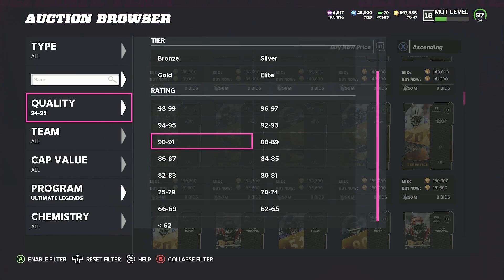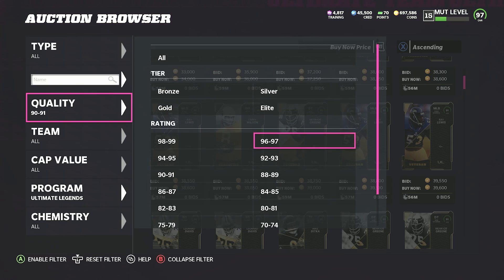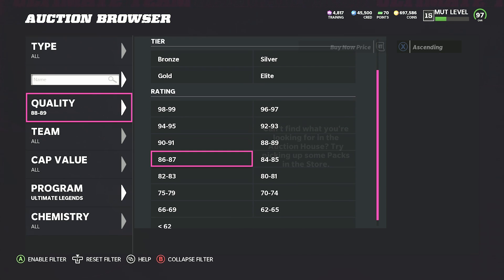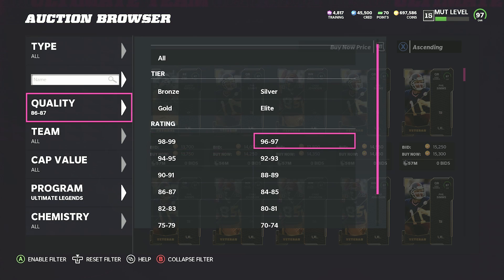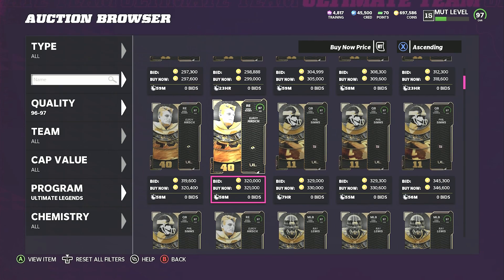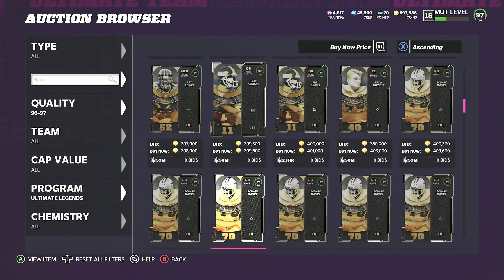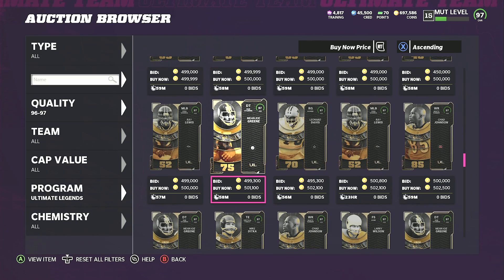The 90-91 overall under cards are going for around 34k — really cheap, I didn't expect that. The low cards, 87 overalls, are going for about 14k. So these sets aren't gonna be too expensive. Phil Sims is already under 300k and Elroy Hearse and Ray Lewis will drop under that mark too once people keep opening packs.